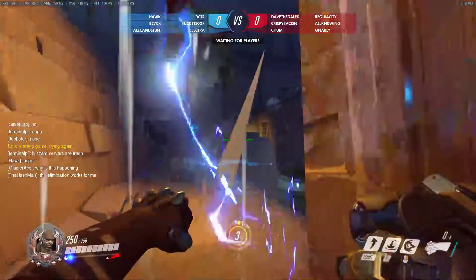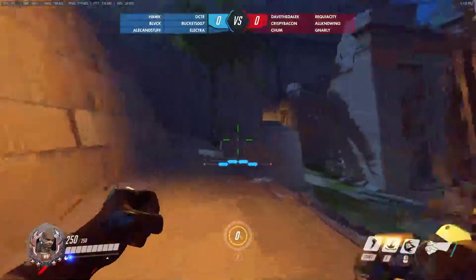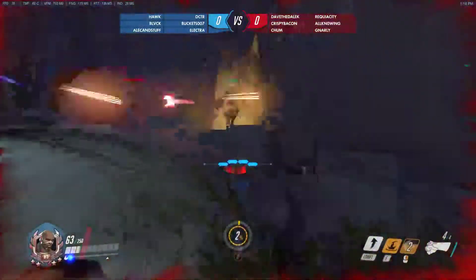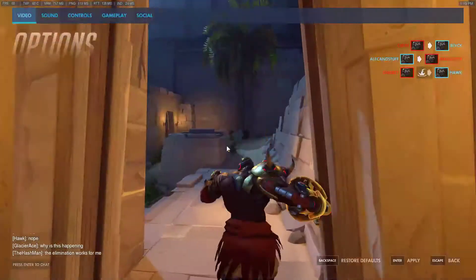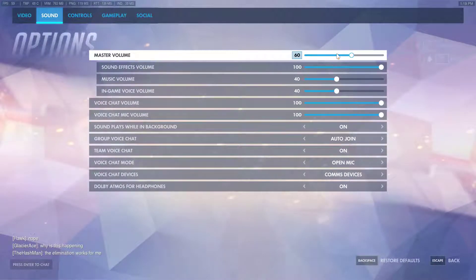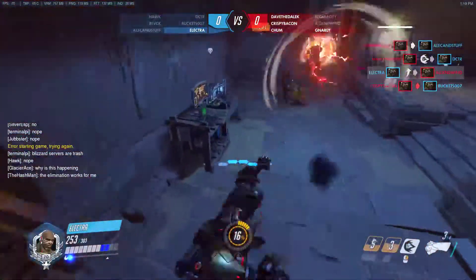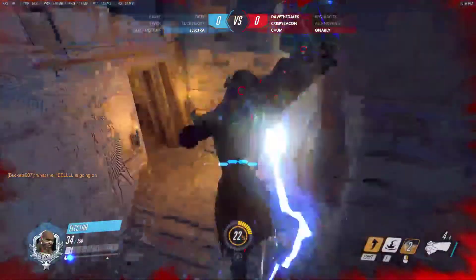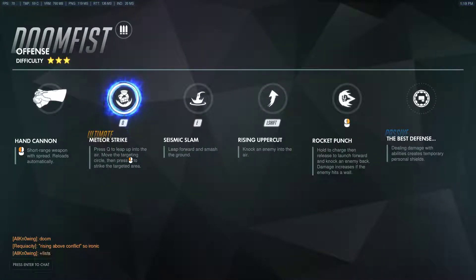His primary fire is powerful short-range bursts. I haven't determined if they're hitscan or not yet, but we'll see. His fist maneuver — he's got a charge a bit like Reinhardt's. His primary fire is a short-range burst of what appears to be energy. We can get a good check of what his abilities are. The hand cannon, as it's called.